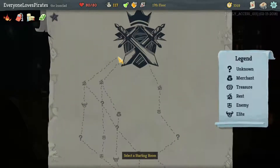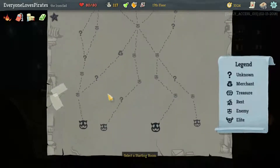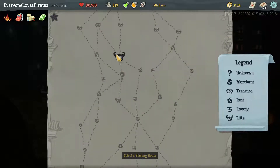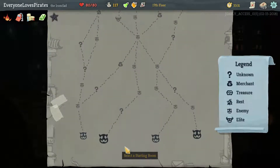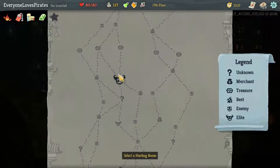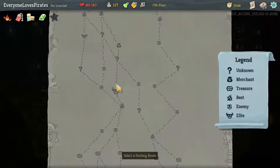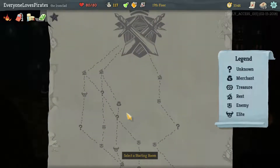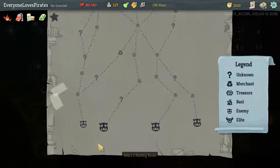We do want to hit as many elites as possible so we can get more relics, because we're going to get twice as many from elites. That allows us to hit two, and there are quite a few question marks. If we cut in and hit that shop, then we can hit that elite, question mark, then another elite — which again could kill us. We could go over this way for a campfire if we need to, but we'll have at least the chance at three elites and a question mark or shop near the end.